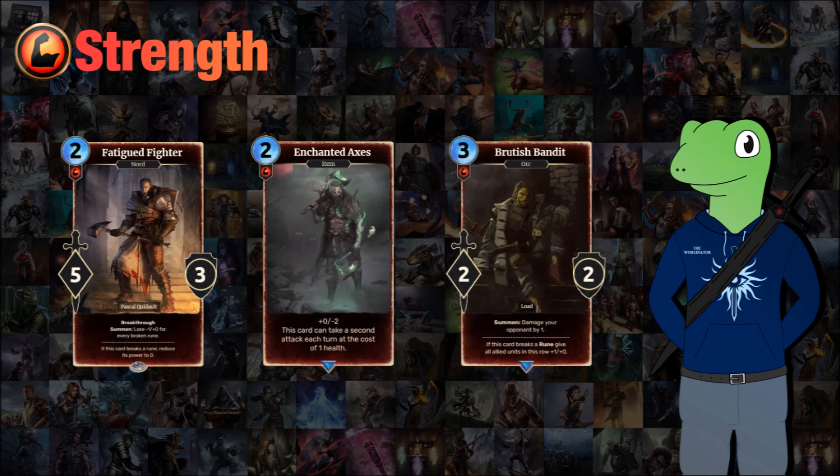On to strength. We have Fatigued Fighter, a 2-cost 3/something with breakthrough. When summoned he will lose one power for every broken rune — that includes yours and your opponent's. So if you play it at the start of the game it's very strong, but the later it goes on the weaker it gets. If this card does break a rune it reduces its power to zero, so it's something you want in your early games. If you get it later, it's just a bit bad.